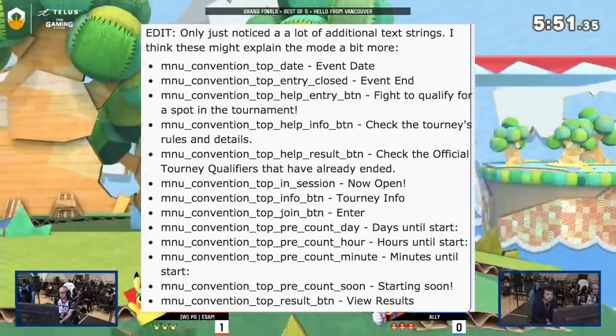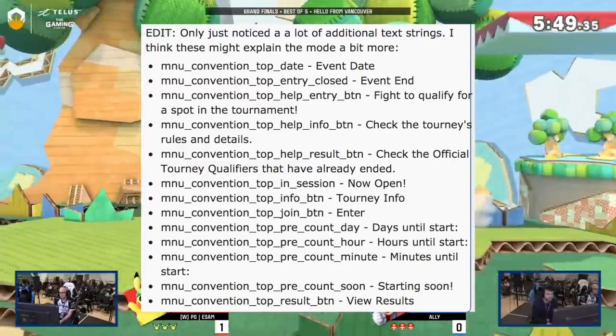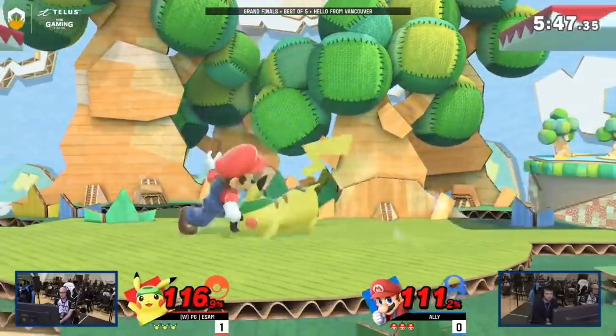More strings include: 'Now open tourney info,' 'Enter,' 'Days until start,' 'Hours until start,' 'Minutes until start,' 'Starting soon,' and 'View results.' Those are all the text strings found in the data mine relating to this new Convention mode.